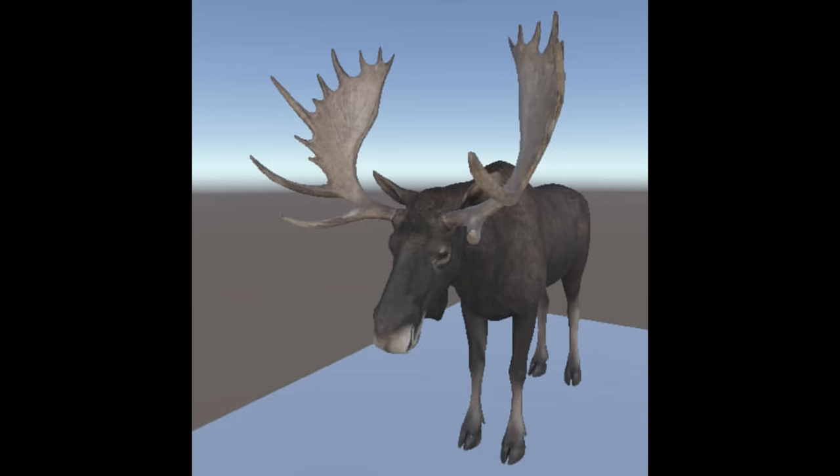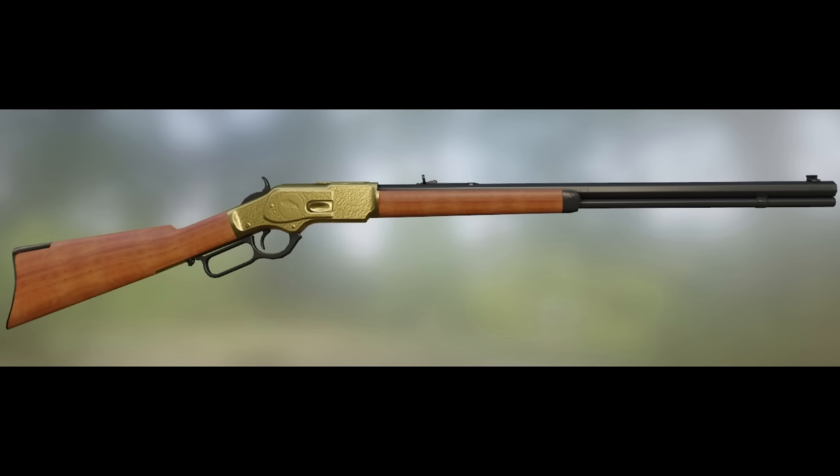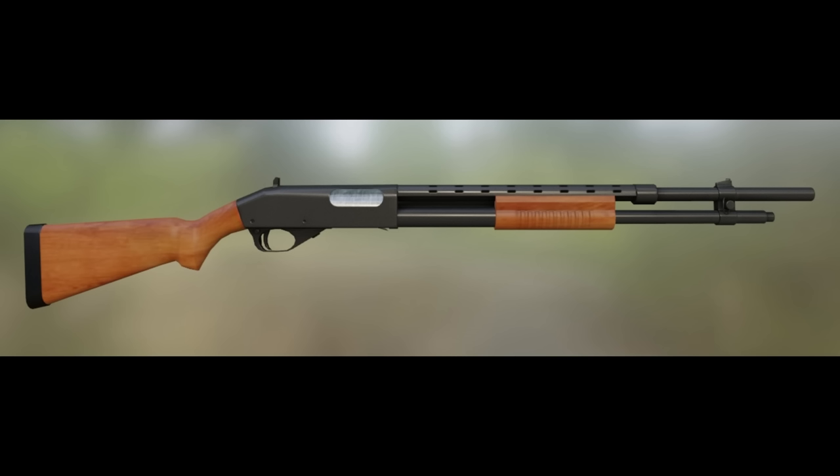Now let's look at the different weapons they've shown off. First up is some sort of lever action rifle that looks about what you'd expect. There will also be some more modern weapons that you wouldn't typically see in hunting games, but I think their goal is just variety. This lever action appears to be either .30-30 or .44 Magnum — it doesn't appear to be a .45-70, seems a little smaller than that. Still, it's going to be a nice looking lever action.